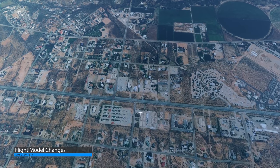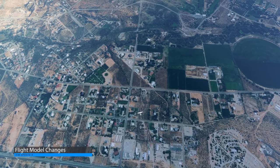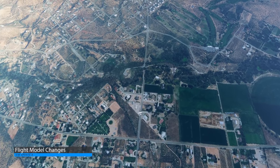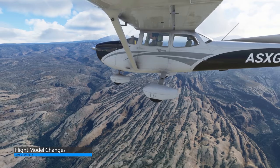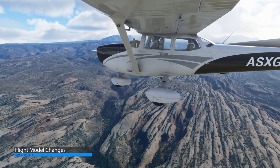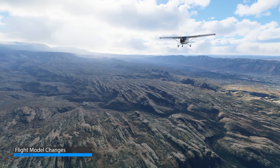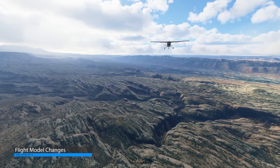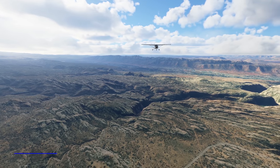The flight model continues to be refined — it's still not perfect, far from it in some areas, but Asobo are adding plenty of fixes and updates as they go. The latest changes are to the Cessna 152, 172, and the three turboprops, for which rudder and elevator simulation has been improved, moving them closer to reality. The aileron drag will also be improved for Sim Update 5 and opened up to the SDK, meaning aircraft creators will be able to define aileron drag themselves, something they currently cannot do.